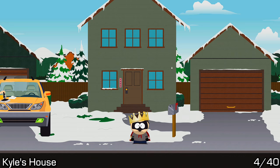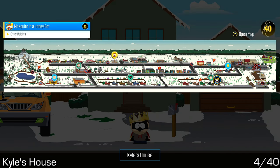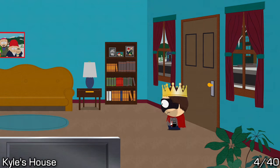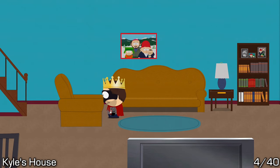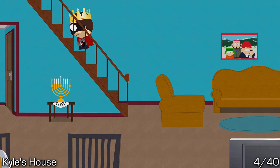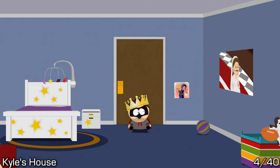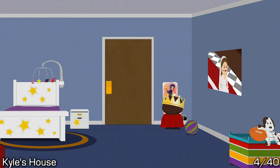For number four we have Kyle's house, which actually has two art pieces. The first one is found by going inside, going upstairs and locating his little brother Ike's room. Inside of Ike's room you should be able to easily spot it on the wall, and you'll be able to walk up to it and pull it down.